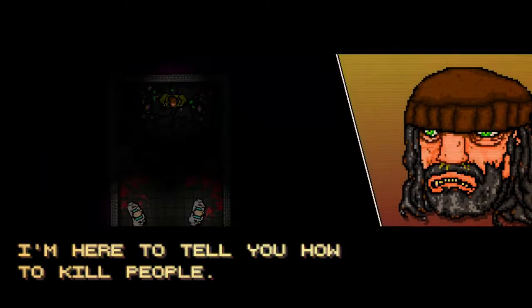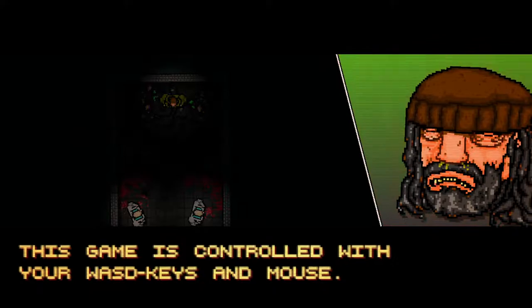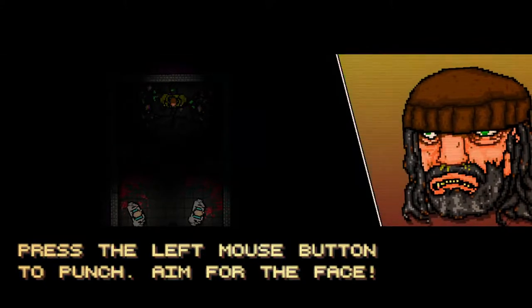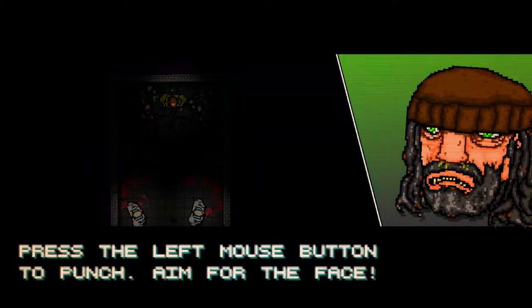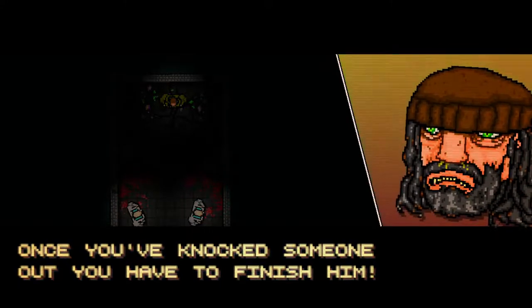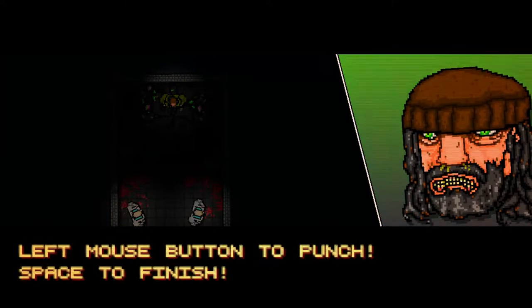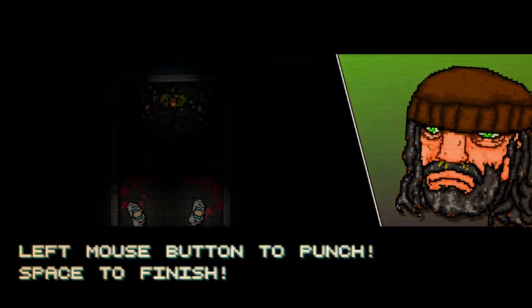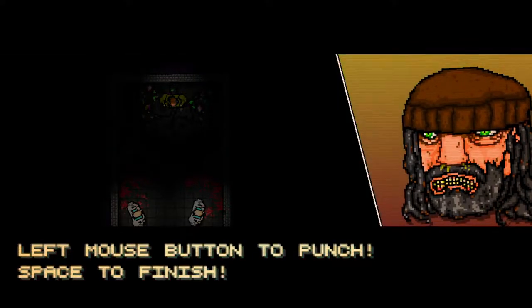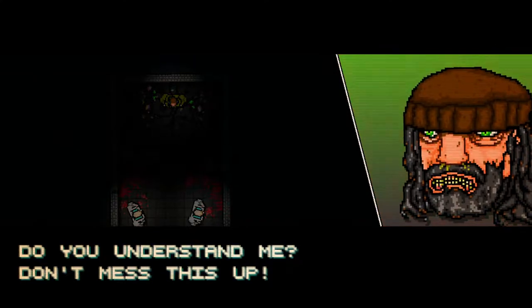I'm here to tell you how to kill people. This game is controlled with your WASD keys and mouse. Press the left mouse button to punch — aim for the face. Once you've knocked someone out, you have to finish them. To do this, you press space. You got it? Are you sure? Left mouse button is to punch, space to finish. Do you understand me? Don't mess this up.